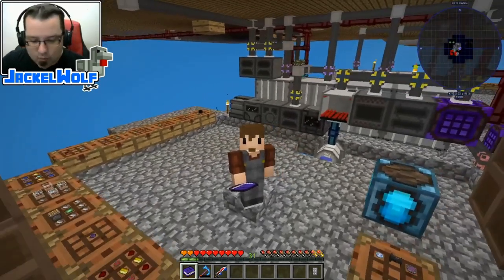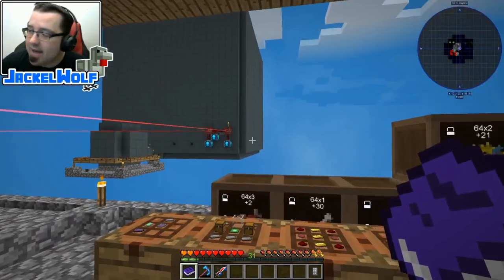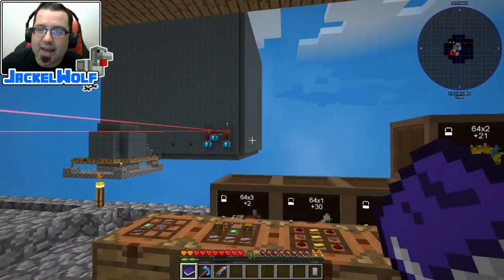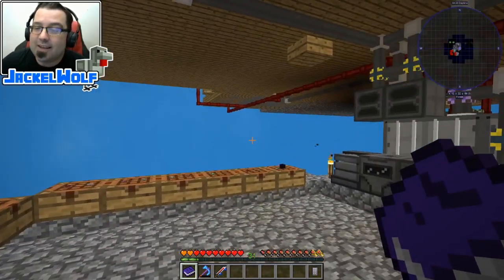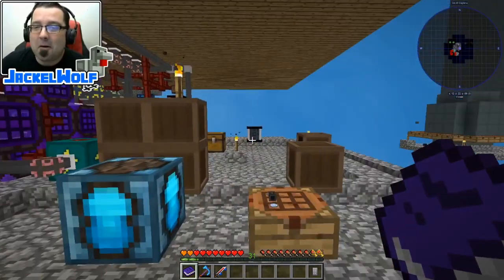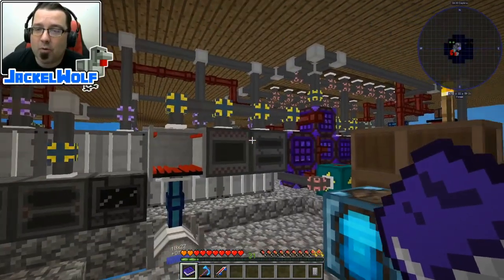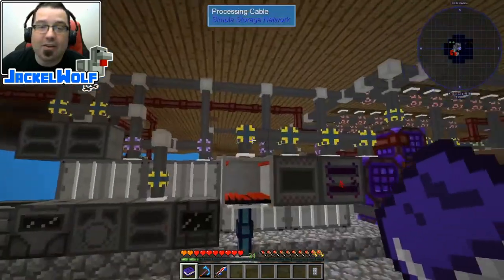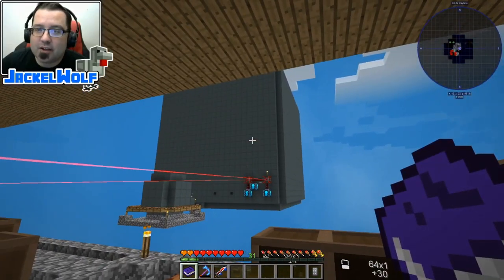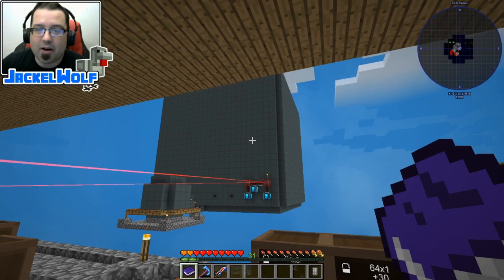Now the whole reason that we did that is because I am working on the Cookie Singularity advancement, which requires 8 stacks of Cookie Singularities. Each Cookie Singularity is 10,000 cookies, and I was running into a power problem trying to produce them all as quickly as possible. So that is why I built the giant 24x24x24 fission reactor.